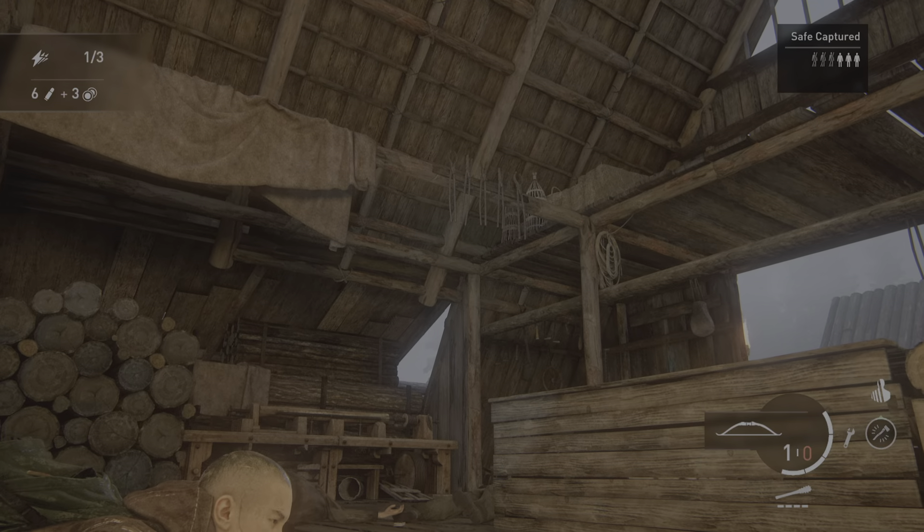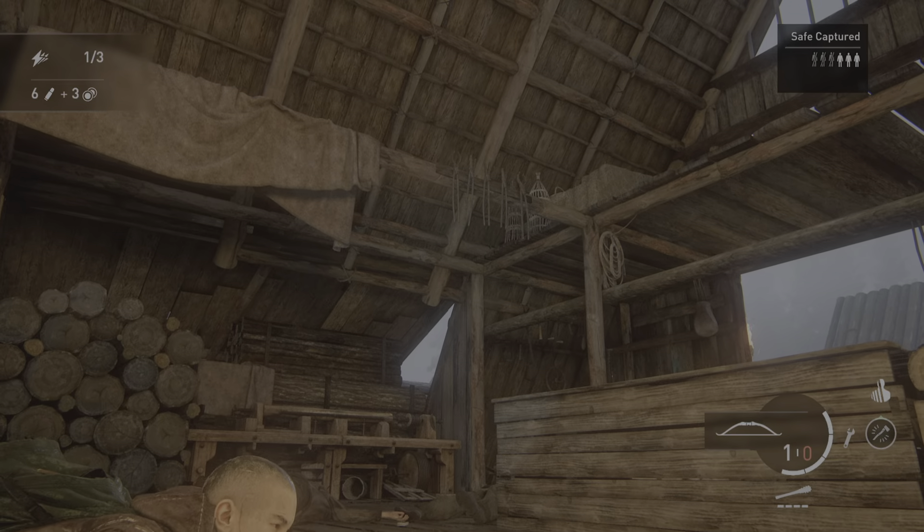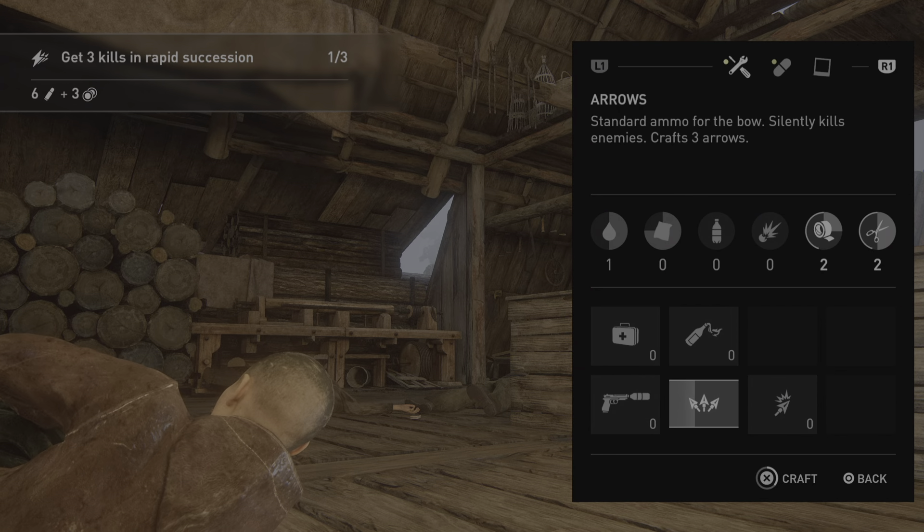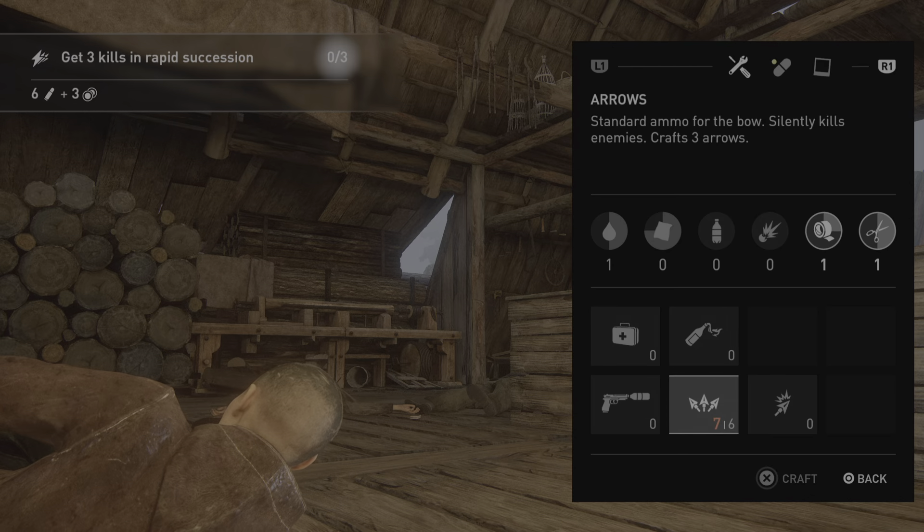We're under attack! That way — it came from that way. Crafting: health kit, silencer — missing arrows. Craftable. Recipe requires revolvers, you now have 4.